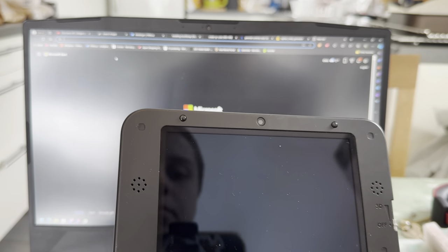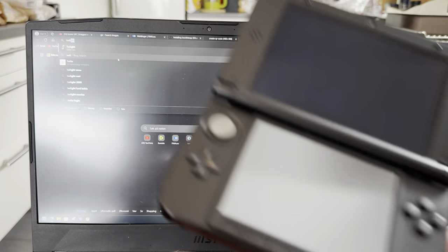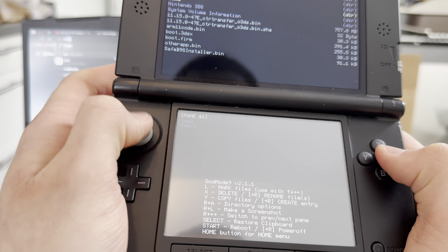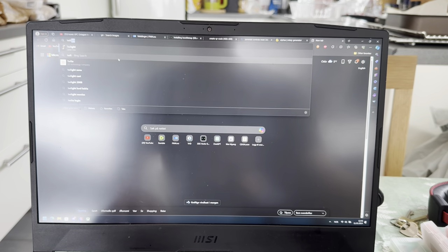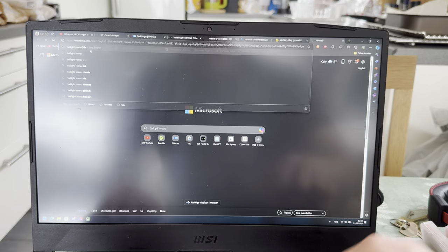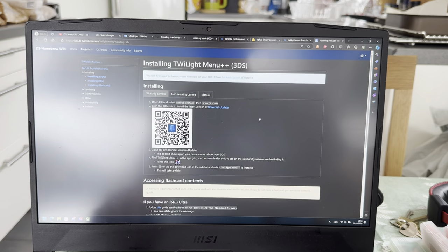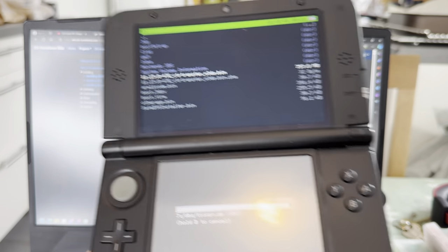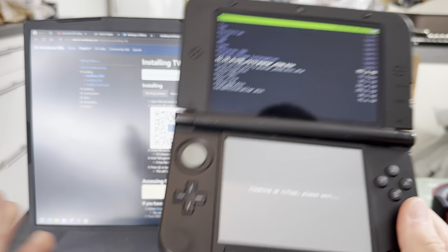Let's turn it off once again. Start. Twilight. Going to go through all of this and start the CTR transfer. Twilight Menu - there we have the QR code. I'm just going to scan this inside FBI. This is going to take a while. I do not think I can do anything else while that's doing that, so I'll just wait for this. I'll be right back.